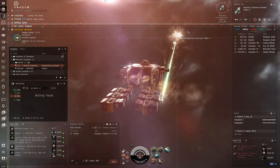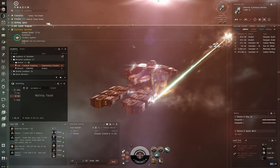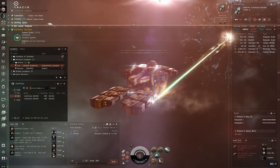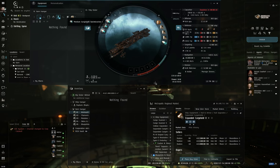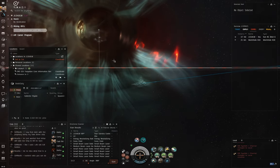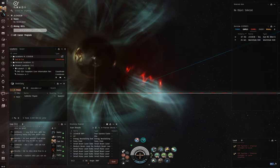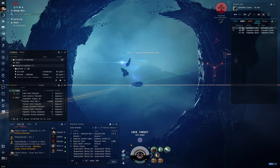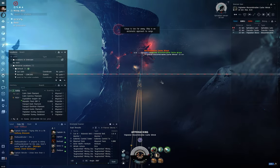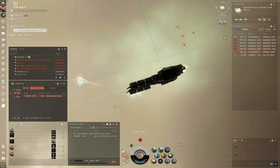For the longest time, I was never really interested in the industrial side of EVE. I wasn't overly keen on the concept of sitting in a mining belt shooting asteroids. The concept of building ammunition or ships just didn't really appeal to me personally. I wanted to go exploring — jump into wormholes and find relic and data sites, go into Abyssal dead spaces and shoot some Triglavians. And then the Air Career program came along and introduced me to gas huffing. And now I am completely addicted.